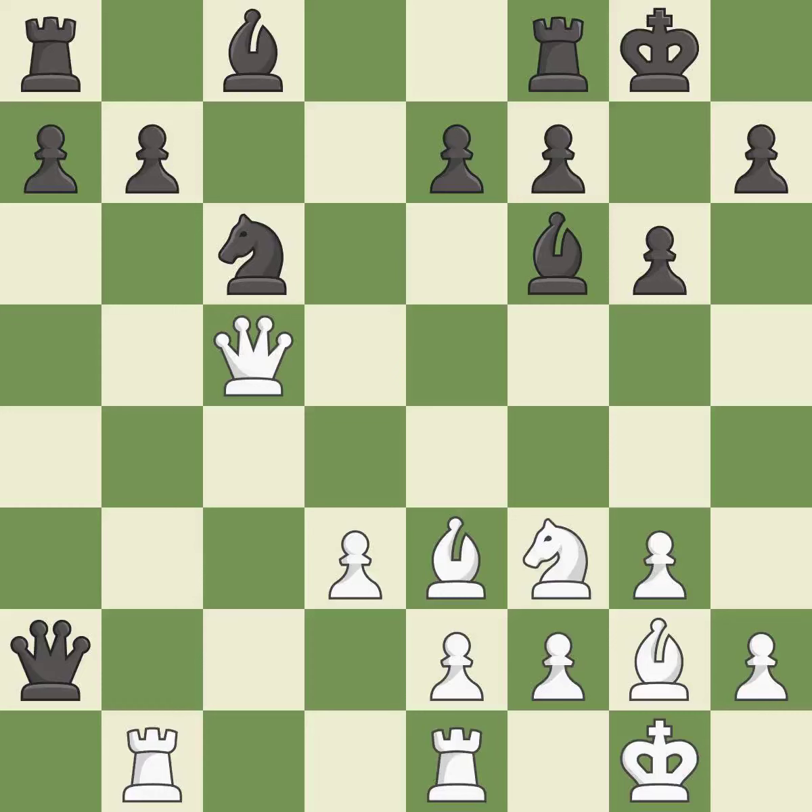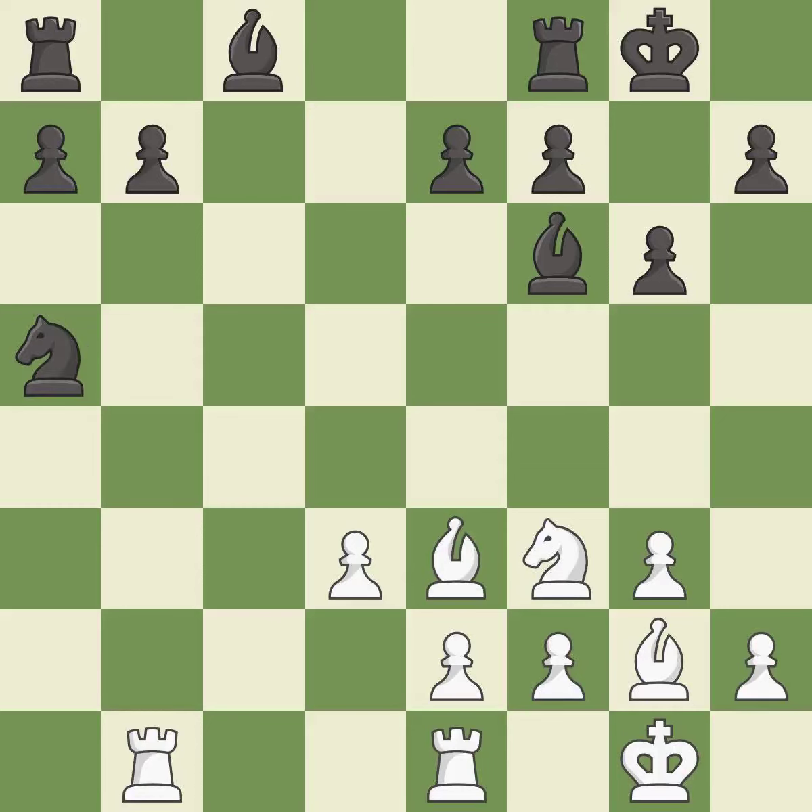This defends the attacked pawn — it is best. This offers to exchange pieces of equal value — it is good. After all captures, this is an equal trade — it is best. Takes back. This threatens to push a passed pawn towards promotion — it is best.